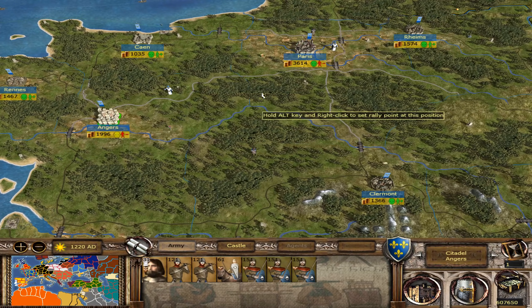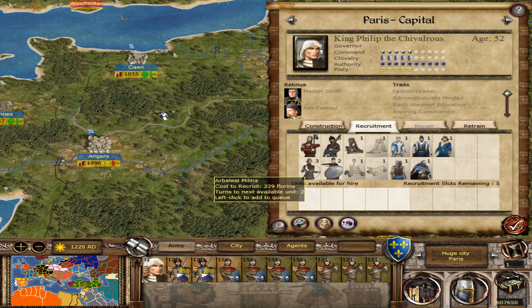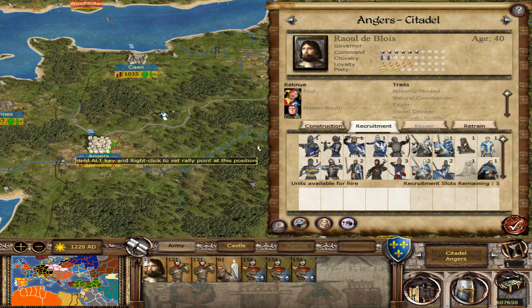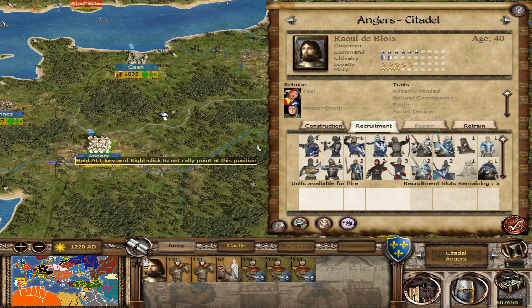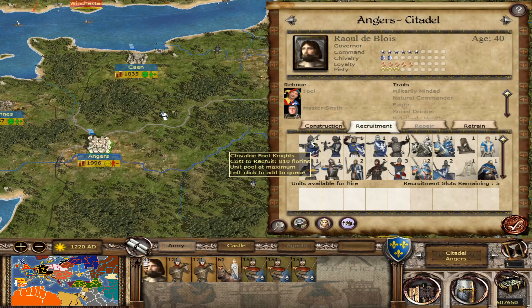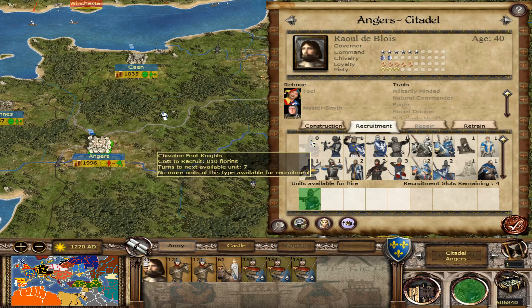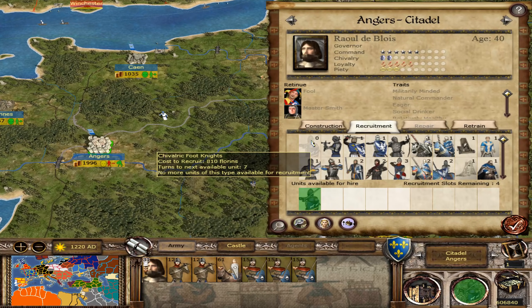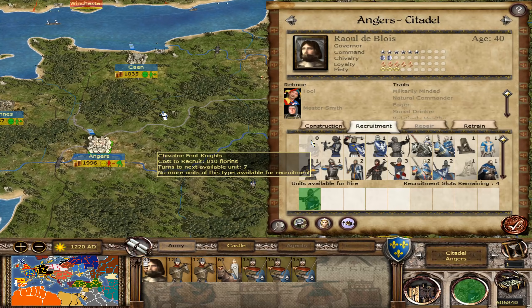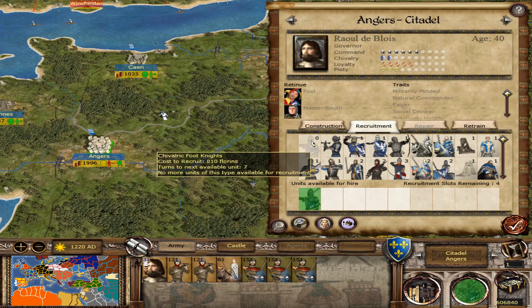Just like in vanilla, you do most of your recruiting from the castle, and your city makes the money. One of the major differences with Stainless Steel is that the availability of troops is much lower. If I recruit this unit, we can see there's only one unit in the recruitment pool at its maximum — so once I've recruited that unit, it then takes seven turns for it to return. So you won't see spammed armies very often, like armies filled with dismounted feudal knights. Comparing to vanilla, where you could have a recruitment pool of, say, five units that replenishes once every two turns.